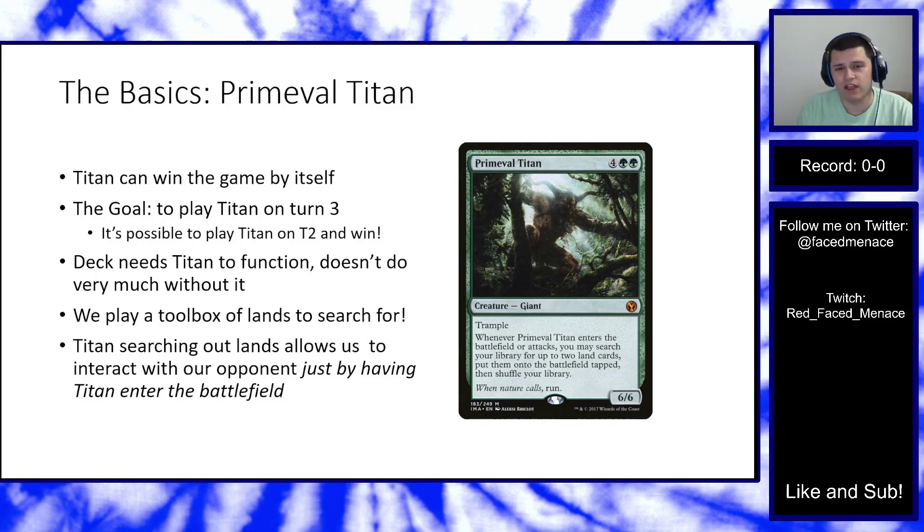Primeval Titan is a six-mana 6/6 trampler that searches for two lands whenever it comes into play or attacks. The reason we build around this card is that Primeval Titan can win the game on its own. In Modern, the goal is to play Primeval Titan on turn three, although there are ways to get it into play on turn two. Because Titan searches for lands, we play a toolbox suite of lands to interact with our opponent, help us kill them, or reach 20 damage directly.